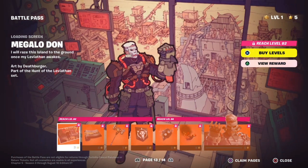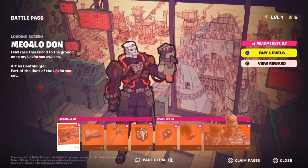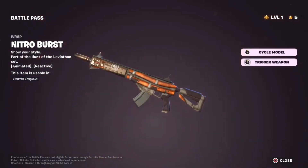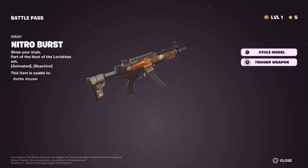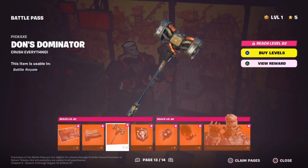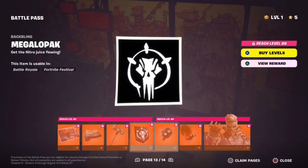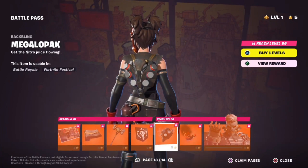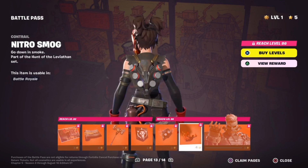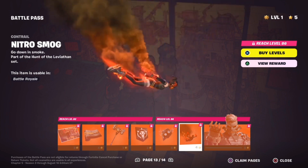On to page 13, we got our Tier 100 skin, Megalodon. Before the season came out, people thought this guy was Gunner from the IO. We got the Nitro Burst Wrap — I really like this, I love the animation on it. Got the Nitro flowing down. The Dawn's Dominator Pickaxe. New banner icon. The Megalopack back bling — they're all really small back blings this season, I mean I like them, but they're all really small. The Nitro Smog Contrail — finally a contrail that works first try. I really like that. The Megalodon outfit — doesn't he look badass. He almost reminds me of Samoa Joe from Mad Max.